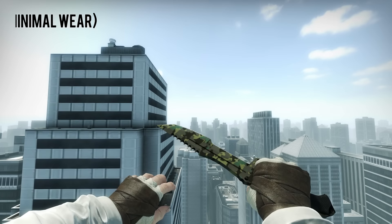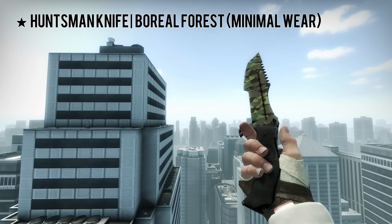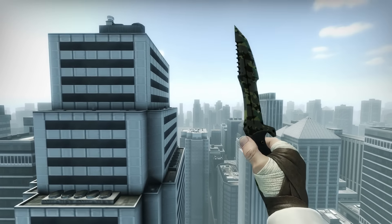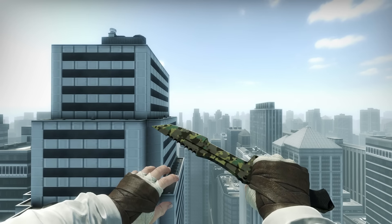For the next knife here, we have a Huntsman Boreal Forest Minimal Wear. This is probably my favorite one on this whole list. I just like Huntsman knives, and the Boreal Forest Minimal Wear — you can easily find one that looks just like Factory New. You can pick one up right now with its price averaging at $60.